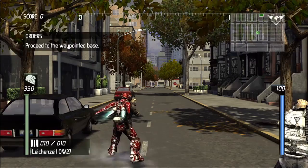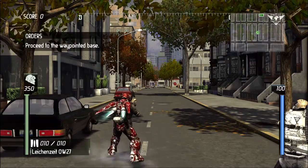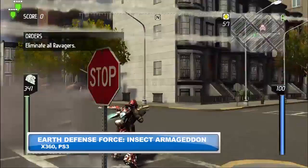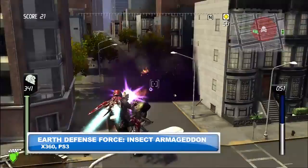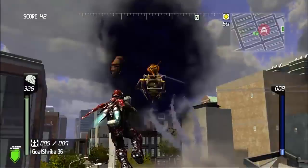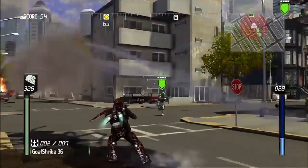So, here we are, we're deploying. We're going to go ahead and jump in. I am playing here as a jet armor. Basically, in this section we're here in the financial district. And all of a sudden, what happens but a bunch of creepy crawlies come along — giant ants, a huge wasp there. The whole thing about Earth Defense Force has always been that the environments are very, very destructible. Everything blows up, everything comes falling down, and there's basically tons of things to shoot at any given moment.